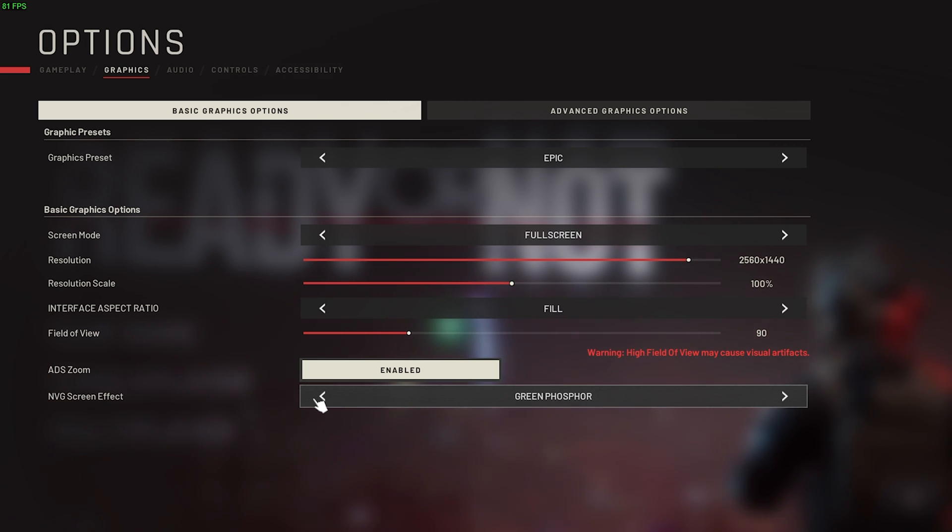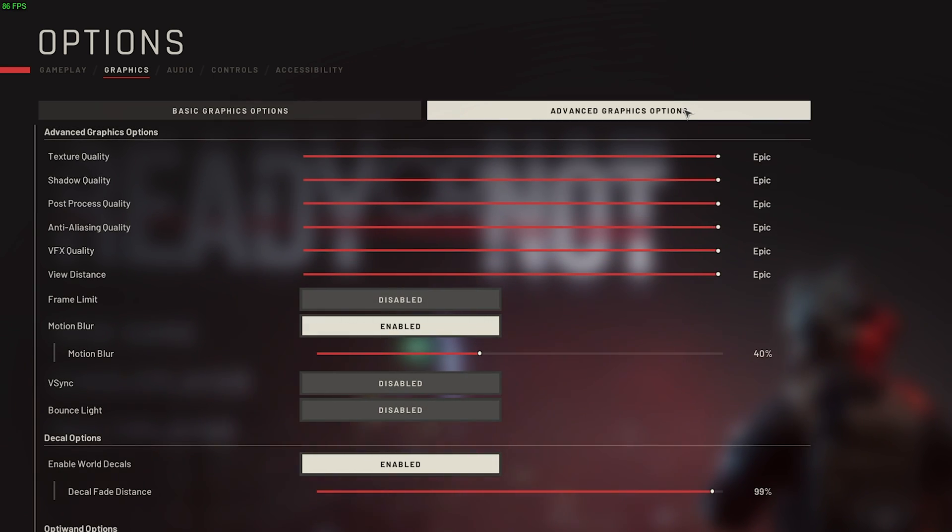Finally, Night Vision Goggle Screen Effect allows you to change how the game looks using Night Vision — this is your preference though. We'll apply settings in the bottom right and head across to the Advanced Graphics Options tab.